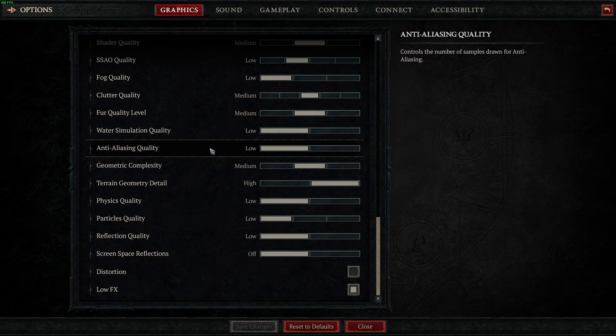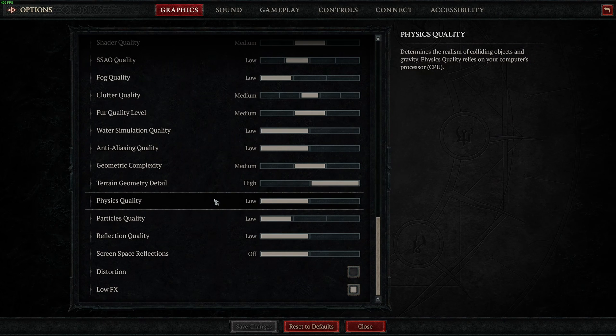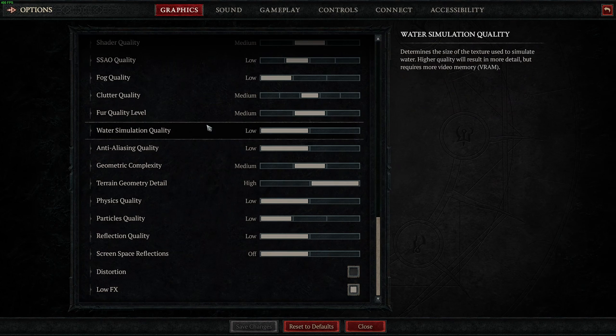So this is pretty much it, guys, for my Diablo 4 Steam Edition guide. It's pretty much the same parameters as the Battle.net version. If you have any questions, just comment in the YouTube section — post me any question, post your rig: CPU, GPU, and RAM, and I will try to help you the best I can. And don't forget to subscribe to the channel. Peace.